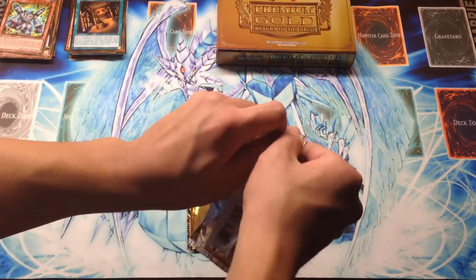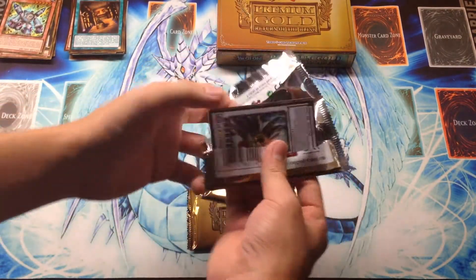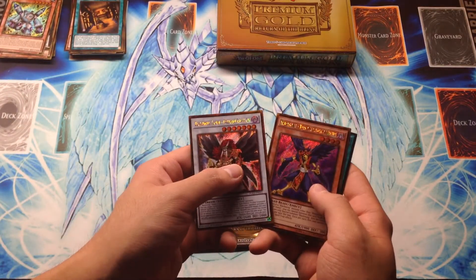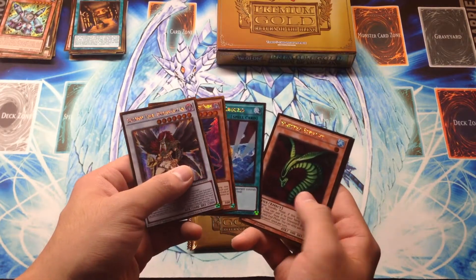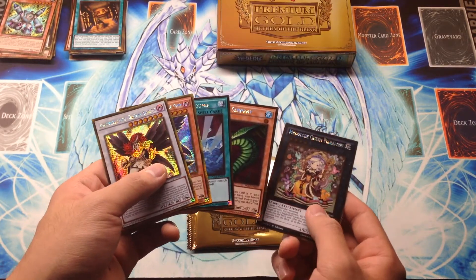Pack four — will this be another awesome one? We already have an Obsidian Hawk Joe. We have Chronomaly Crystal Chrono, Smashing Ground, Sinister Serpent — another Errata'd card — and a Madolche Queen Tiaramisu.